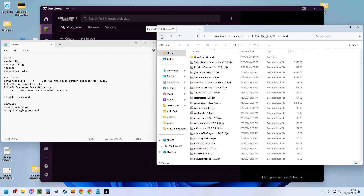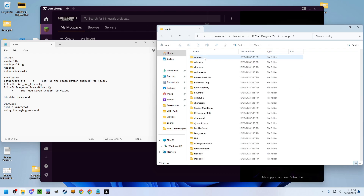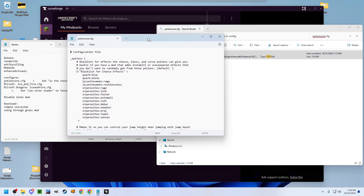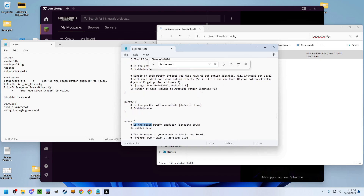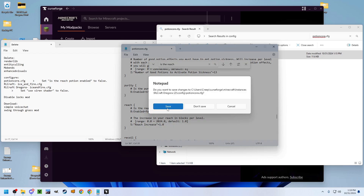Go back to the root of your modpack installation and click on Config. You'll change the configuration of PotionCore.cfg. Open it, press Control-F and search for 'Is the Reach Potion Enabled?' You don't want to change the default, but you want to change Enabled to False. Make sure you save it.